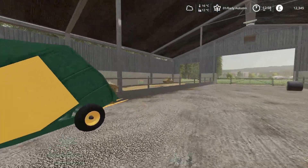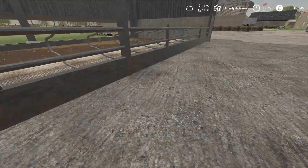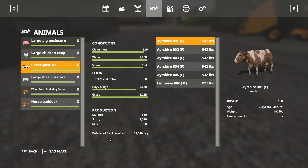How are we doing in here? A little bit of new earth, we're going to be okay. So we've got six cows, they've got everything they need except total mix ration which we can't do because we don't have anything to mix it yet. Health is 71% so that is going up from where it was. I am relatively happy for the moment.